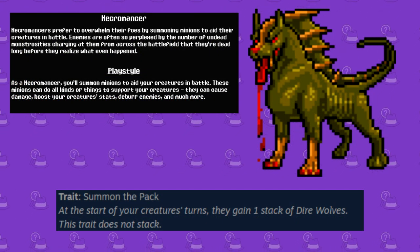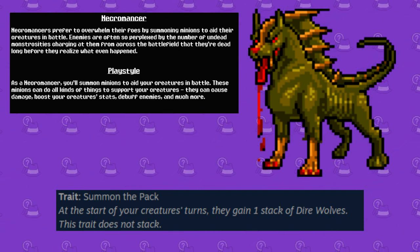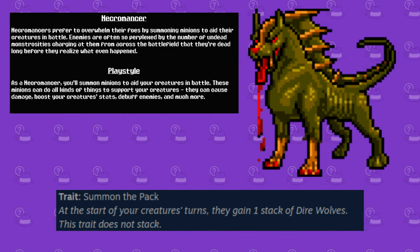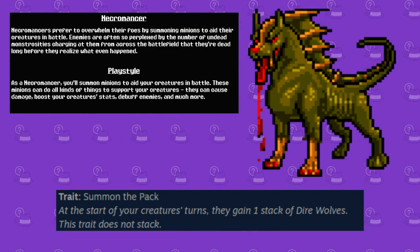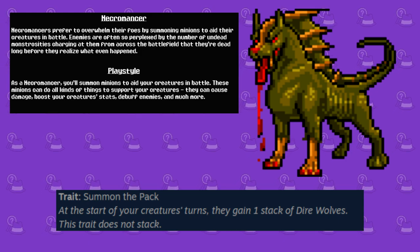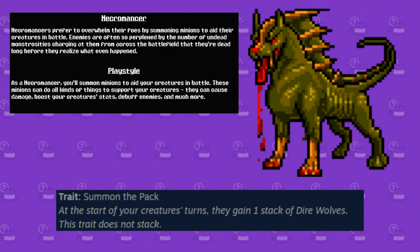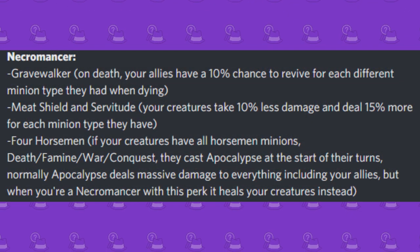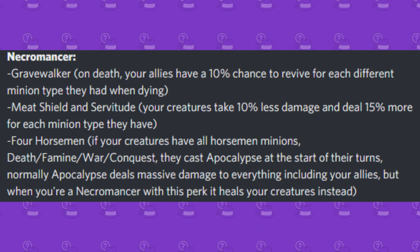Next we got the Necromancer class, a class I'm actually quite fond of and personally have been using on my main file, but I'm thinking about switching it up soon. Necromancers excel at utilizing minions in battle for extra damage and other forms of support. The starter that coincides with this class is the Dreadhound, a monster with the ability Summon the Pack, which gives your creatures a stack of Dire Wolves at the beginning of their turn. Dire Wolves essentially perpetuate extra hits, therefore extra damage after your monster attacks. Some perks to keep in mind are Gravewalker, Meat Shield, Servitude, and Four Horsemen.